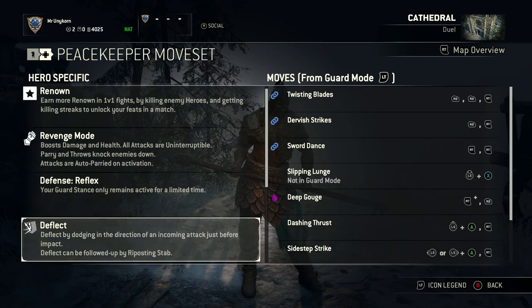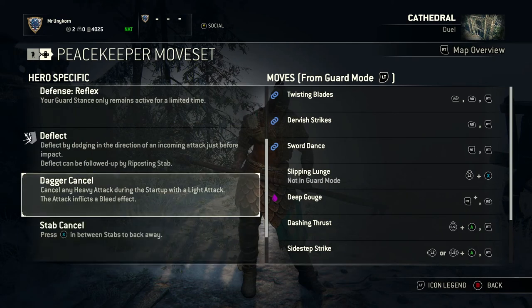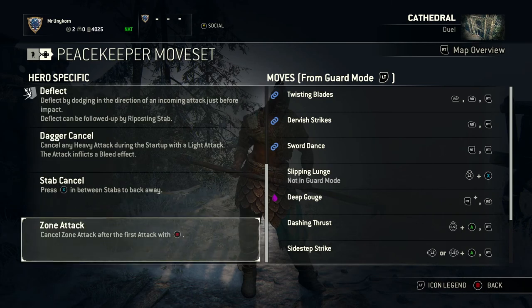Now Deflect — this is one of my favorites. If you dodge at exactly the right time, you can deflect the impact and follow it up with a really good hit, and it stops their chain. The Dagger Cancel: cancel any heavy attack during the startup with a light attack — that one is a really good one. Stab Cancel: press X in between stabs to back away. And Zone Attack Cancel: cancel the zone attack after the first attack with B.